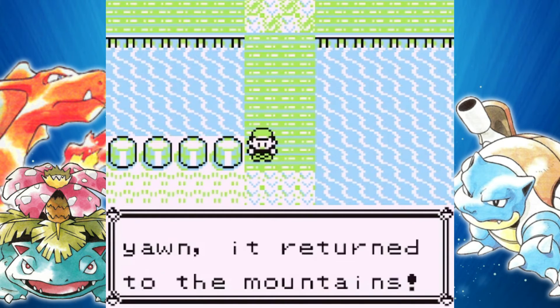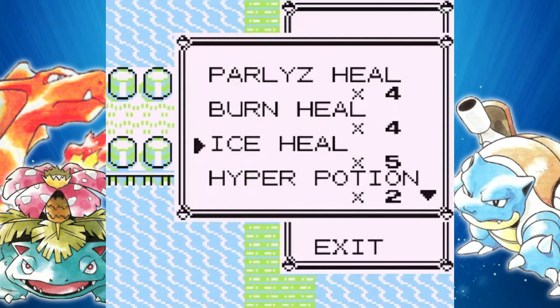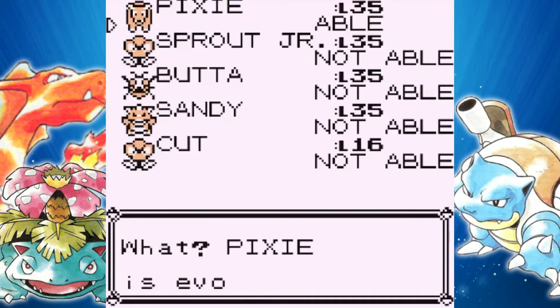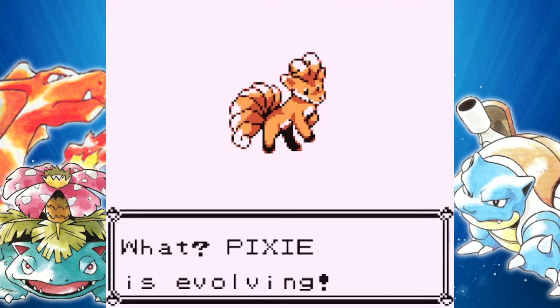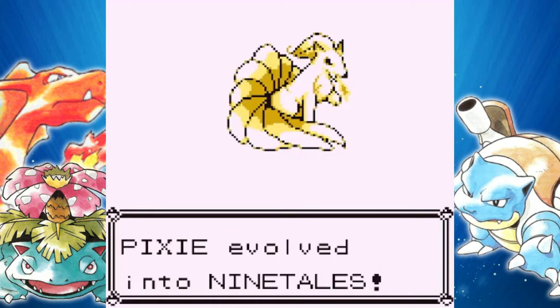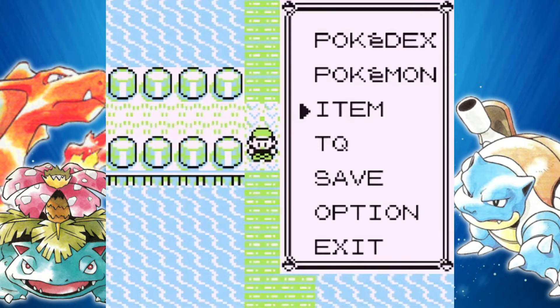Now that Snorlax is gone, we can continue on Route 12. But before we do anything else, I'm using that Fire Stone. Let's go baby — here we go. What? Pixie is evolving? That's right, Pixie is evolving. This is just going to be a huge buff in stats. Ninetales is going to be a beast. Look at that — Ninetales in all its beauty. Let's go!